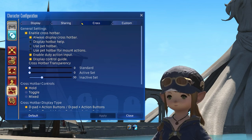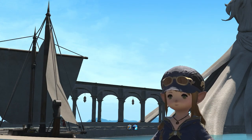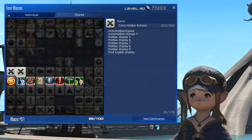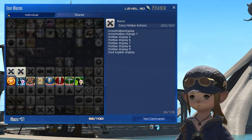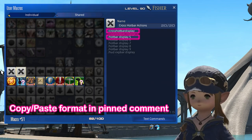Now we're going to need up to 10 macros, so open up the user macro menu. One of these macros toggles the respective HUD elements from being active or not. I'd recommend assigning this macro to a keybind. The toggle macro should look something like this — let's break it down. At minimum, it needs to toggle the cross hotbar and menu hotbar on and off.